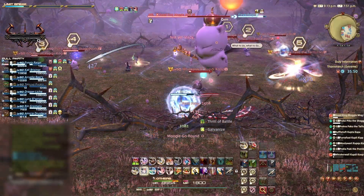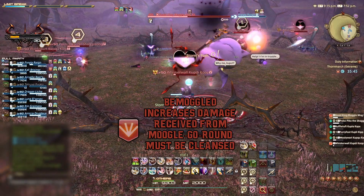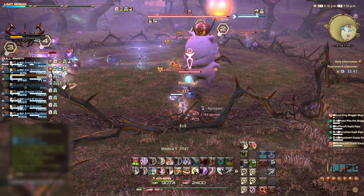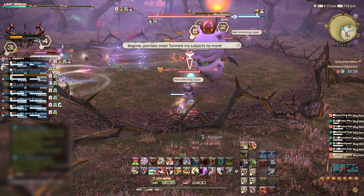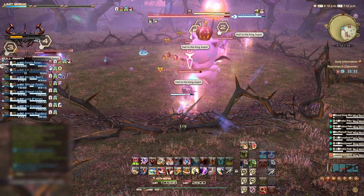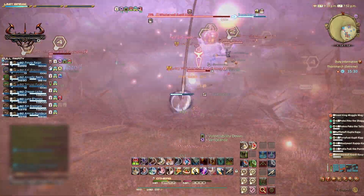Shortly after, Ruffle Tuft will mark 2 players with the Mogul debuff, increasing the damage received from Mogul Go Round. The aim here is when Ruffle Tuft starts to cast Mogul Go Round, the healers need to cleanse the Mogul debuff from any players affected. If this is done in time, Mogul Go Round will deal very little damage and the party can continue the fight as normal.